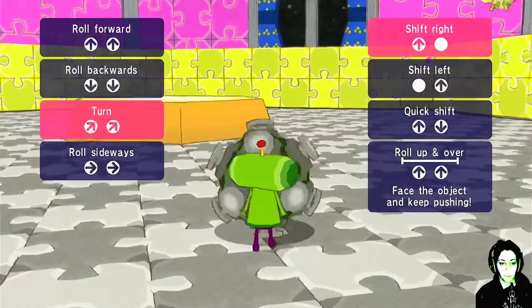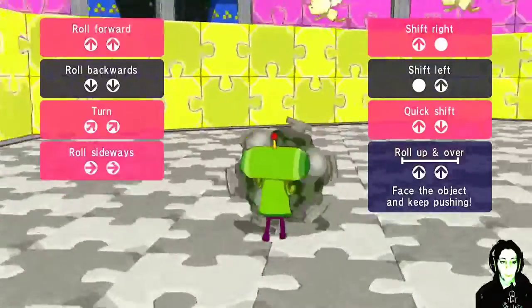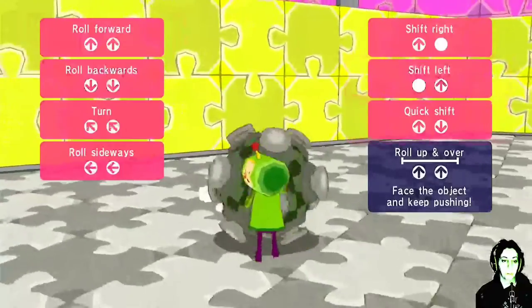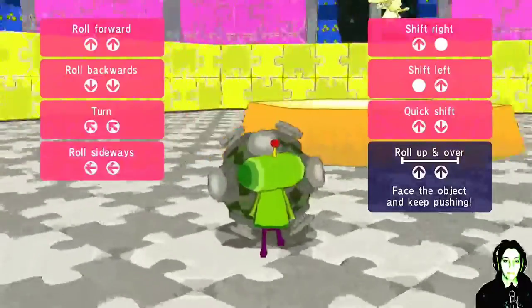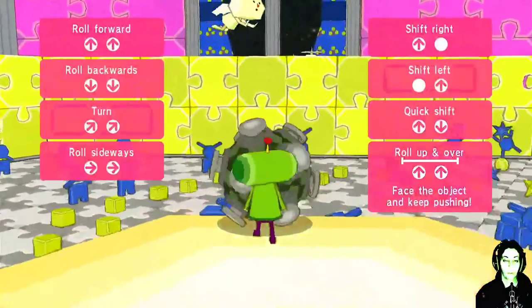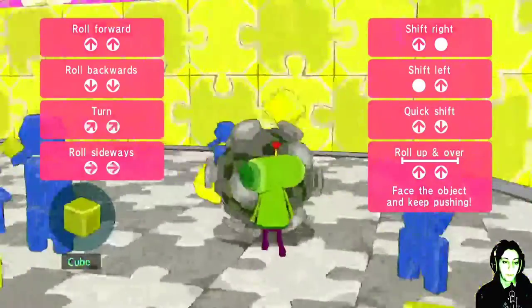Those puzzle pieces — it's not big enough for them yet. Roll backwards — both sticks. You have to use both sticks in this game; if you use one you just turn. To roll up over something you've got to keep pushing straight because if you're at an angle it doesn't always work. Roll up objects within the stage to increase Katamari size — yes, you just pick stuff up.